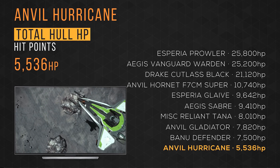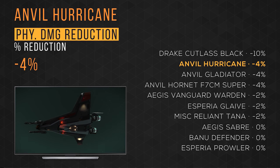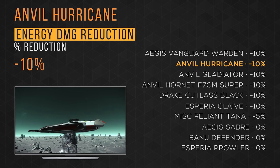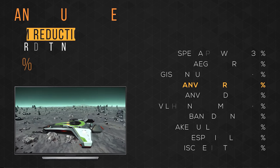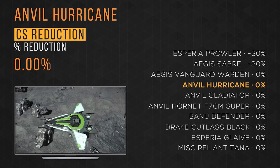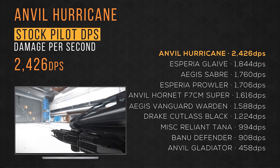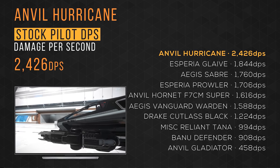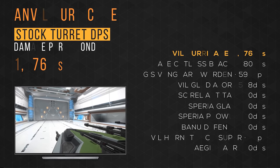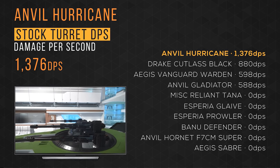It has a total hull HP of almost 5,500. This is a true glass cannon, my friends. It has a physical armor damage reduction of 4% and ties in 2nd place. It has an energy armor damage reduction of 10% and ties in 1st place with 5 other ships compared. It has an EM, IR, and CS reduction of 0% — the only ships on this list with stealth reductions are the Saber and Prowler. It blasts its way in with a default pilot DPS of over 2,400, but it comes equipped with short-range high DPS ballistic scatter guns. It shoots its way through with a default turret DPS of almost 1,400, taking 1st place — and well deserved.